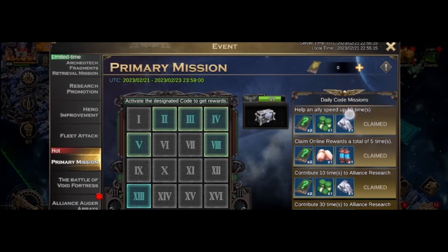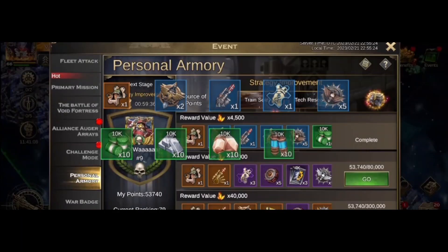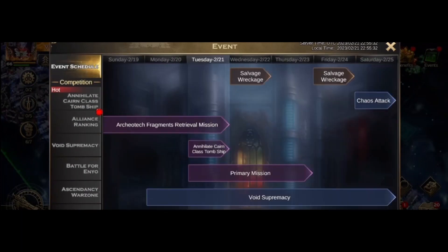I've got complete expedition 10 more times and then I've done all of them — I'll do that in a bit when I speed up some research. Oh look, tech research on here as well, and I'm actually close to the second mission so speeding up should help me do that. I've done my challenge mode so that's ready for the clock over. We've got the last day of the tomb ships, primary missions continuing, salvage wreckage in play, Enyo about to go into round one, and I'm milling over the alliance ranking — that's what I'm going to do now. Thanks for watching, please like, subscribe and comment — bless up!